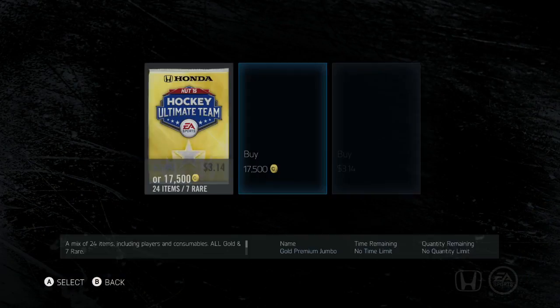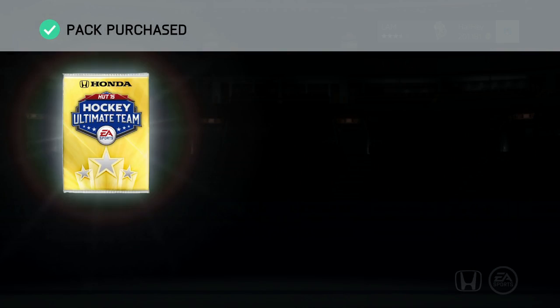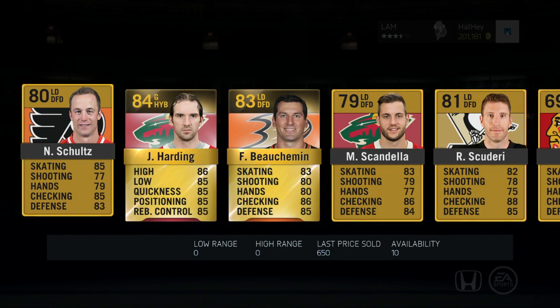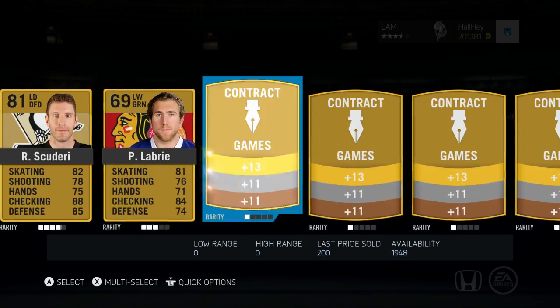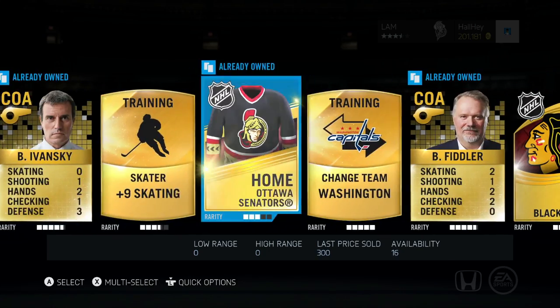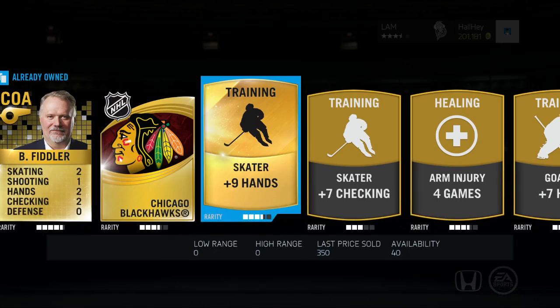I'm just gonna open it up — whatever, just gonna open it up. Should give us an even 200k which is not horrible. Last pack, 17,500. An HFC or milestone card please — come on EA, show us something good. And... Harding, Schultz, Foschmann, Skandela, Skideri, Labrie.